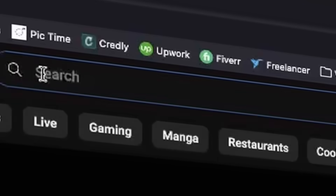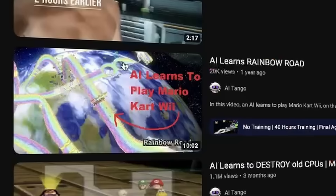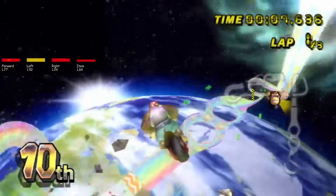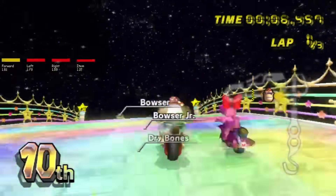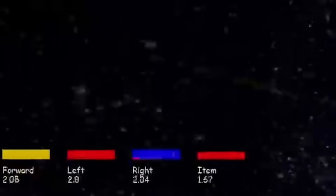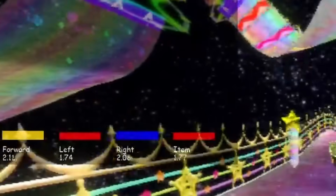Two years back, I did a similar video with an AI on Rainbow Road. But today's adventure takes things to a whole new level by unleashing enemy CPUs and the unpredictable chaos of items into the mix, armed with only four available actions and relying solely on raw screen pixels to navigate the game's twists and turns.